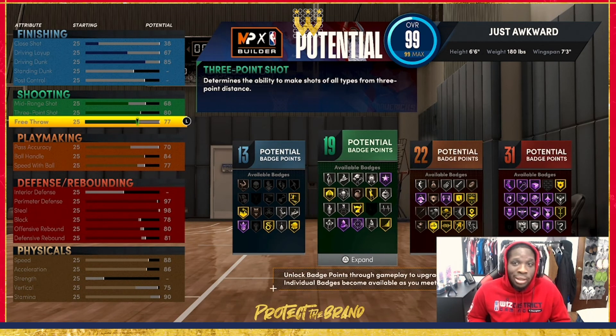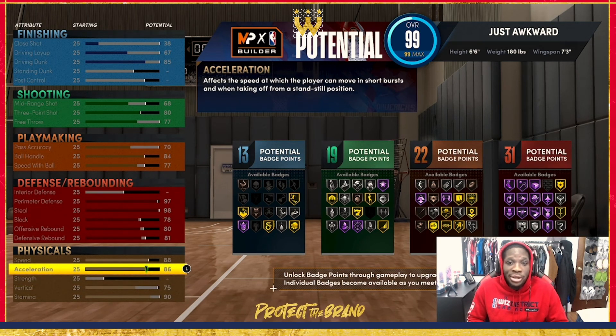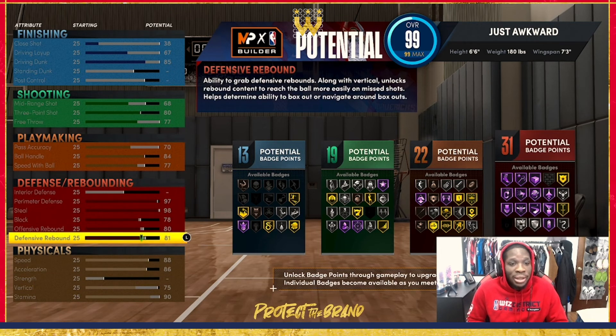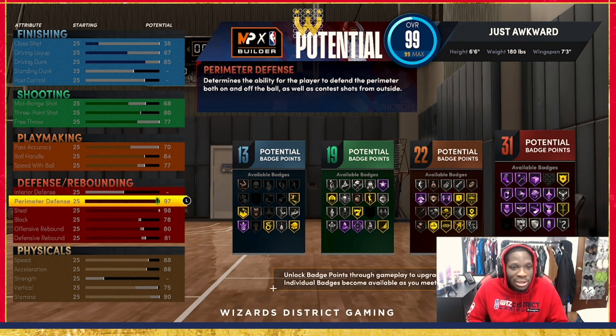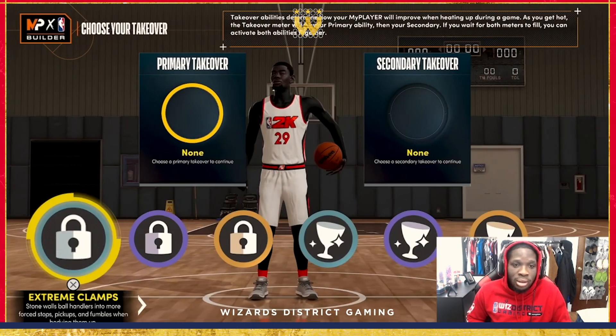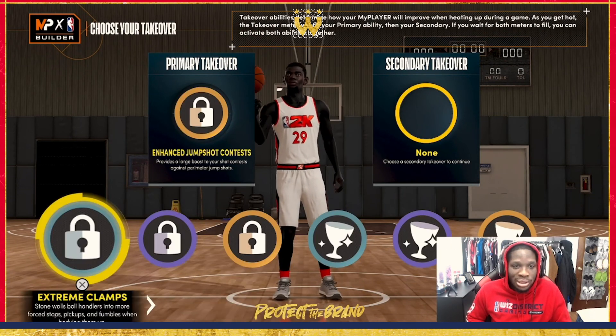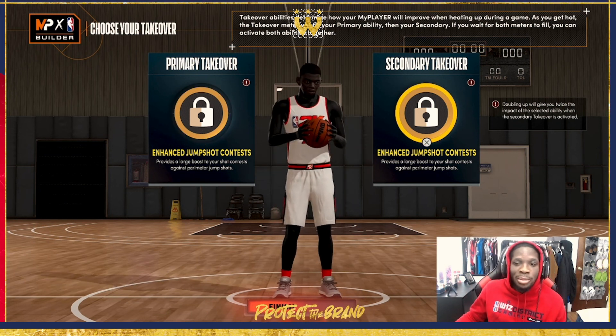There you have it — this is the best small forward build, my small forward build that I use. Badge totals are 13, 19, 22, and 31. When you get your extra rebirth badges for hitting level 40 every season you can put those towards your defense and have way more defensive badges to dominate even more. For my badges I normally use Enhanced Jump Shot Contest, and that's it — I'm a lockdown, I'm here to play defense. Don't forget to like and subscribe, see y'all in Season 5.